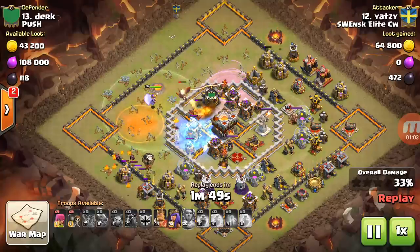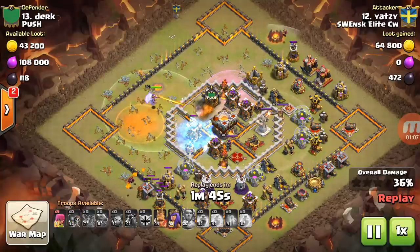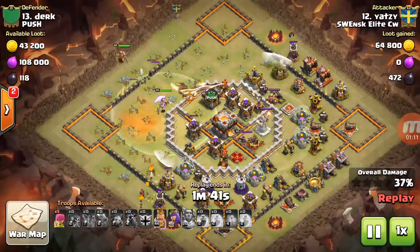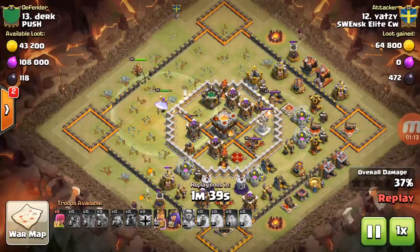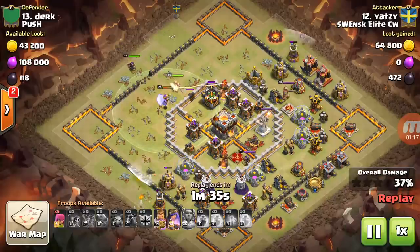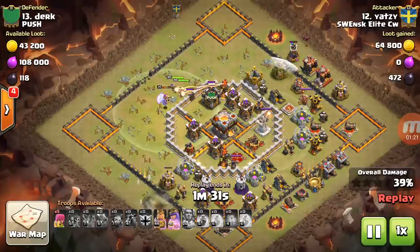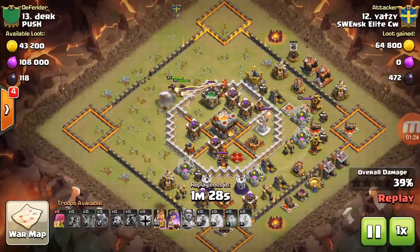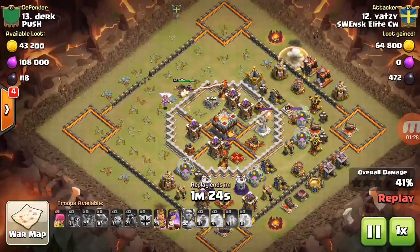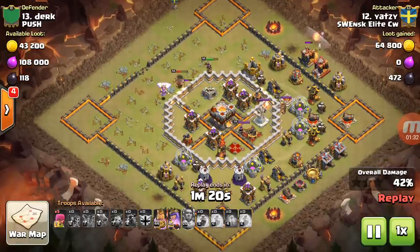As you see here, the attack is not going well at all. He saves his heroes — I do the same thing. I probably would have done that too; I would have set the wall breakers right there as well. Now he has the reinforced wall there, so the Barbarian King does go for that wall. It's looking good for him at this point. If you save your heroes last, a lot of times that gets the job done.